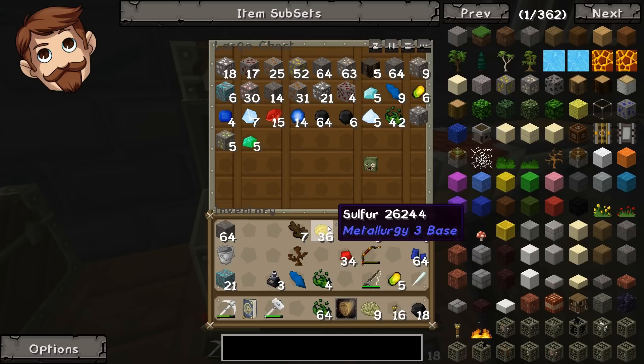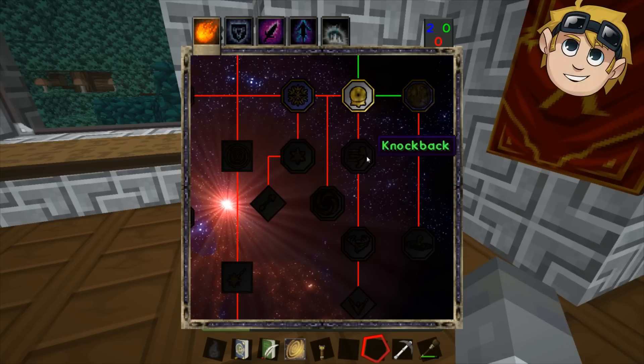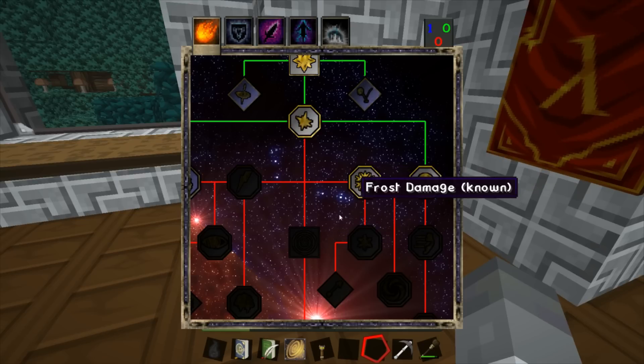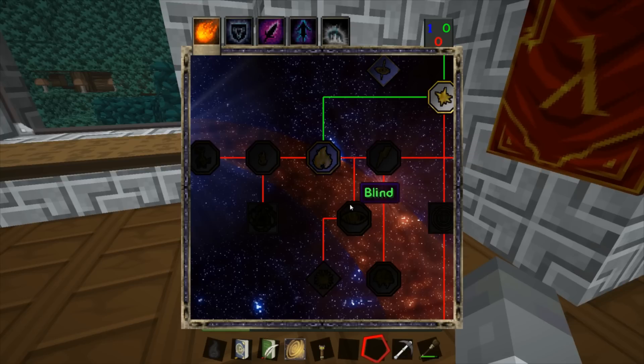We're gonna have to be pro before we do that. We're gonna have to level up our magic. I'm gonna look at my spell — I can go for area of effect, but I can't get that yet. I need to get frost damage first. I can't go any further now.